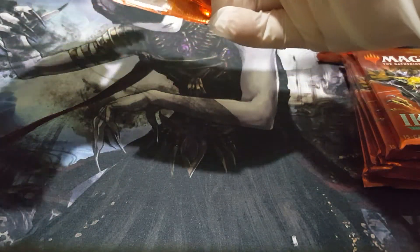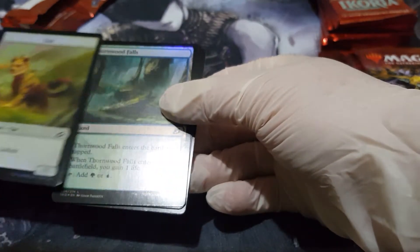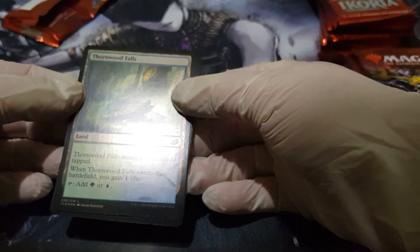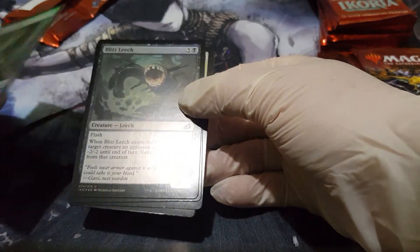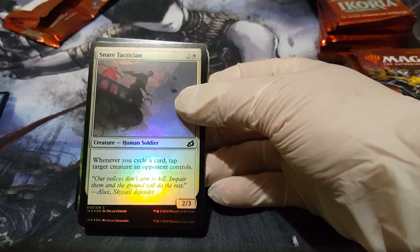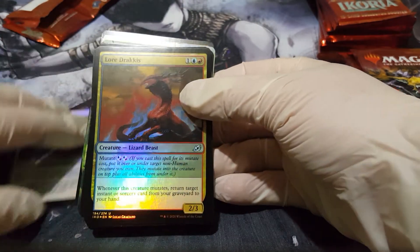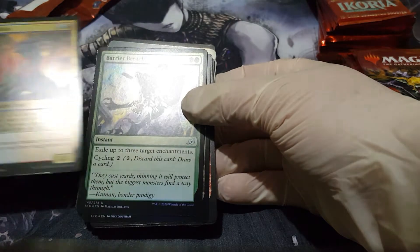Let's start with the first booster pack. We got a foil lifelink cat token, Thornwood Falls, a Blitz Leech, Anticipate, Snare Tactician, and a nice foil Dracus — it's a nice mutate card.